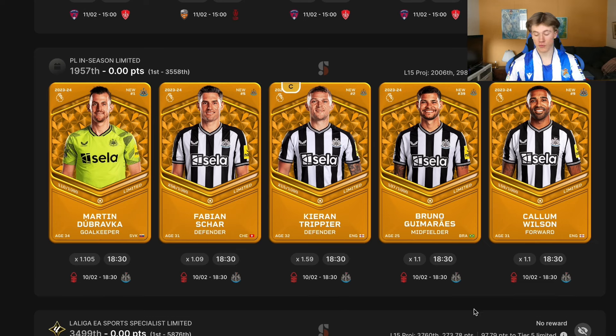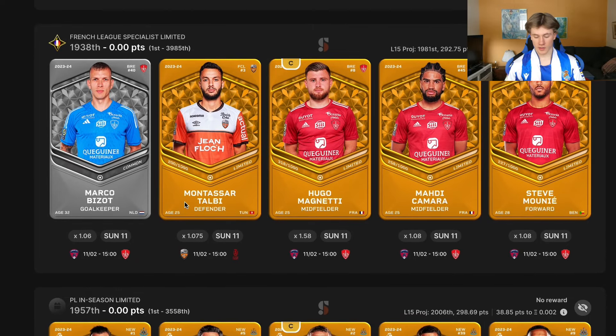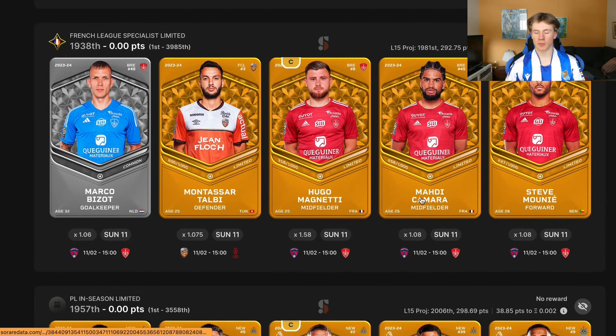Hopefully Newcastle perform. Callum Wilson — I'm a little worried if he's going to play, but hopefully he does. I have very high expectations for this team and hopefully it brings some rewards in the PL in-season limited. For the French League Specialist throwaway lineup, I use Montassar Talbi from the gallery just so I can field the lineup, and I don't expect too much because of rotation risk.